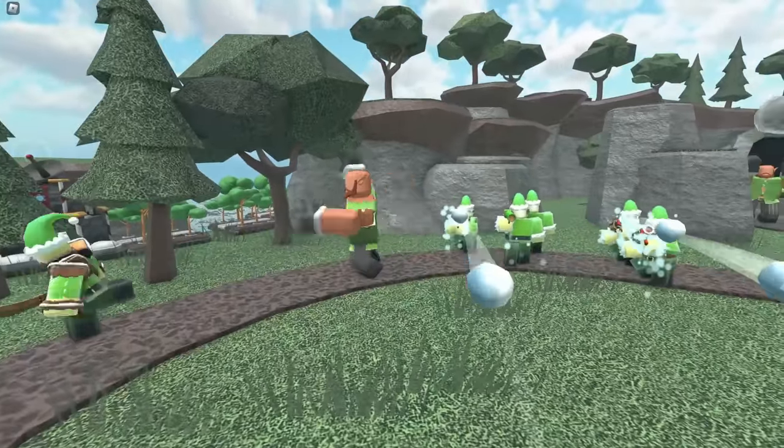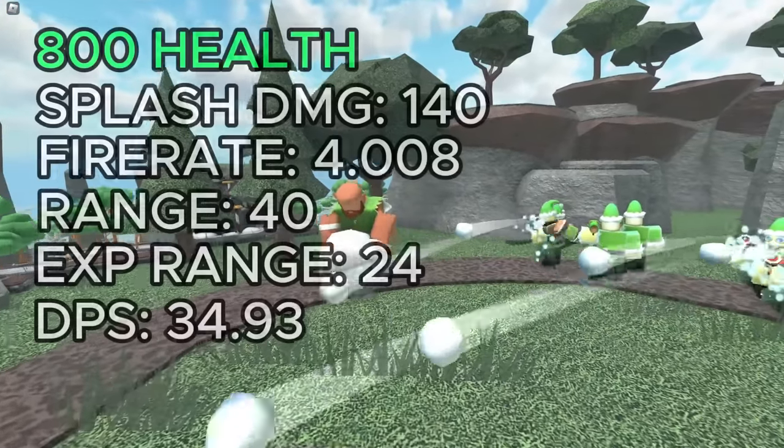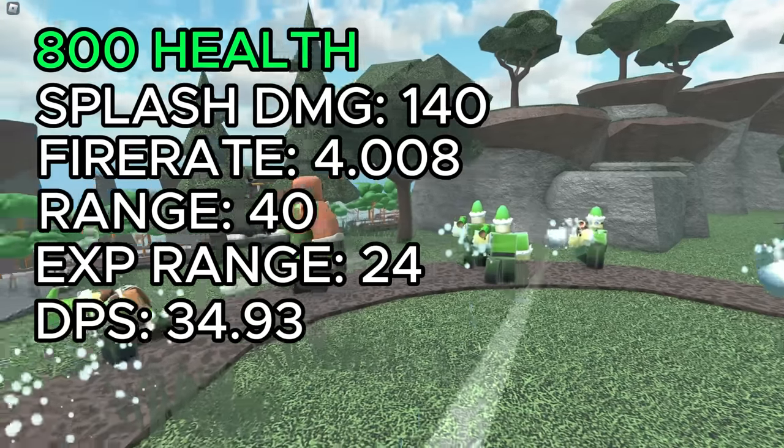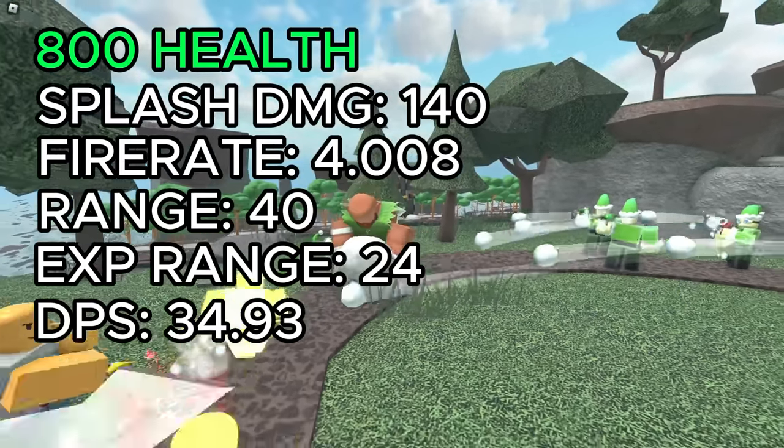The ripped elf throws giant snowballs at enemies in range, dealing splash damage. It has 800 health, does 140 splash damage, throws every 4.008 seconds, has 40 range, 24 explosion range, and 34.93 DPS.